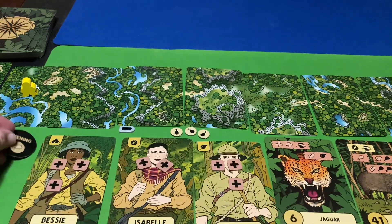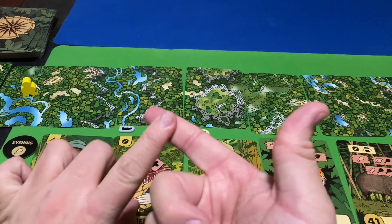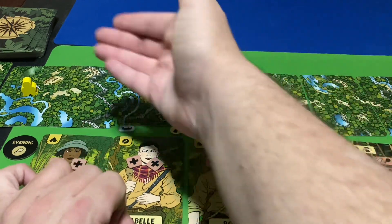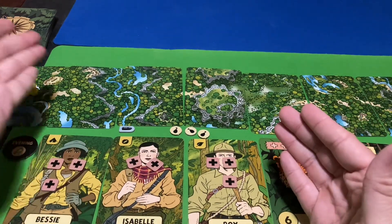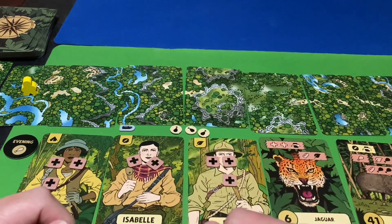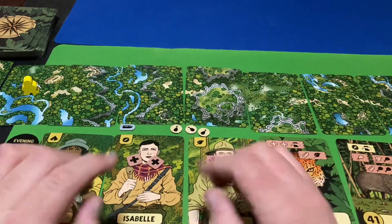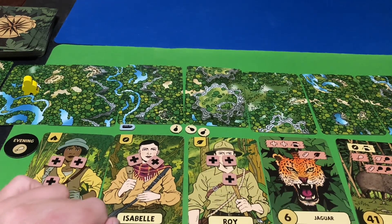That's the end of the first round — so we flip this token over to evening. The difference between morning and evening: in the morning phase we set up the path in numerical order, but when you play the evening phase there is no numerical order. Whatever is drawn first happens first, and you can place cards in any order you want — you could draw three first then add your three, or mix and match, but the path order is set by placement.